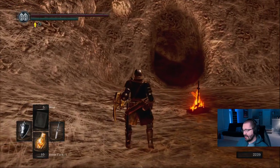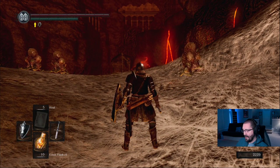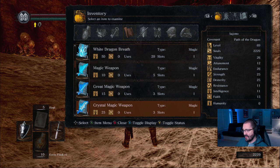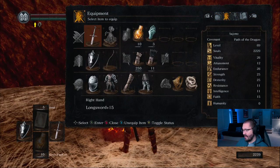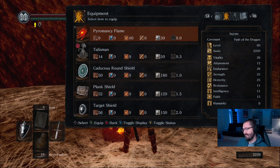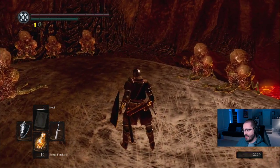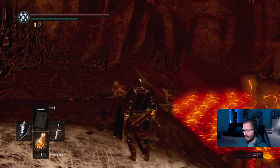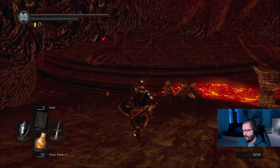We did the Duke's Archives, killed Seath, did Logan's storyline completely, got everything we could possibly get from the archives and the Crystal Cave. I think I missed like one blue titanite chunk, which is not unique and was in a really annoying area - by the time I got there I was so over Crystal Cave I was not going to risk dying. We cleaned up, tied up loose ends. All the embers we got we gave to the different blacksmiths. Wasted all my souls on spells I'm never going to use. Now I have a pyromancy flame as a backup and I stocked up on arrows.